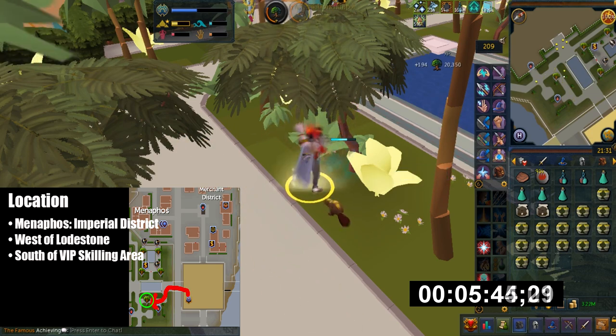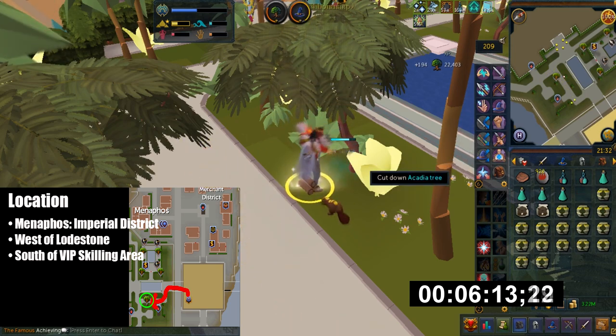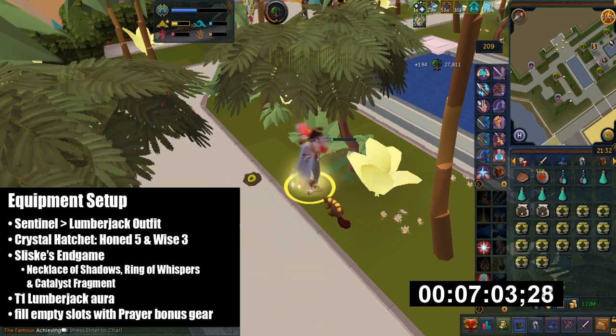Acadian trees are located in Menaphos in the Imperial District. It's directly west of the Lodestone and south of the VIP area. The spot I'm using is south of the pool because there are two Acadian trees really close nearby, just in case you accidentally deplete one of yours.